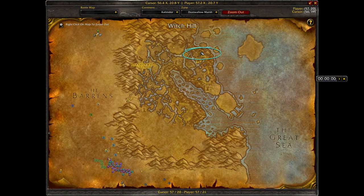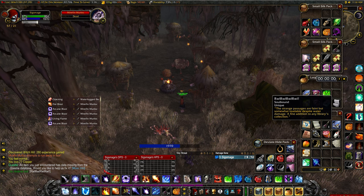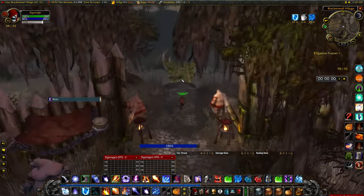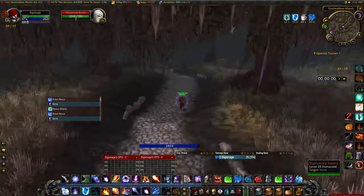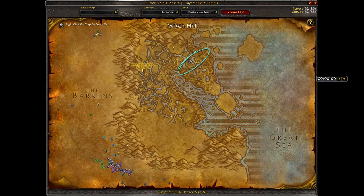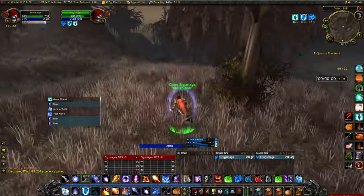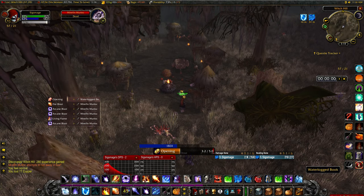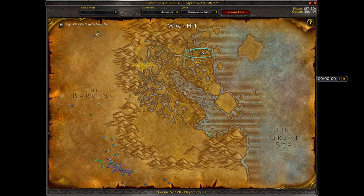The next book is located at 57, 21 in Dustwallow Marsh. It is called Rural, and you can get it by looting the waterlogged book in the middle of a murloc camp. Starting from Brackenwall Village, run across to the road first — this area has level 36+ enemies, so be careful. Follow the road, watching for Theramore sentries, until you reach around 53, 26. From there it's a short walk to the camp. The murlocs are at least level 35, so clear the coast, right-click the book, wait for the cast, and obtain your book at 57, 21.